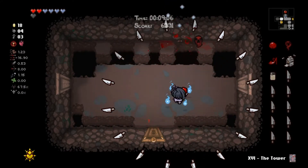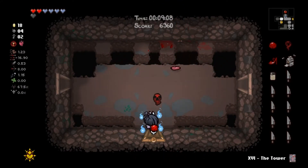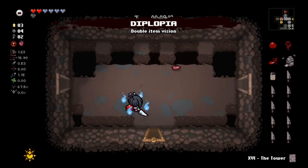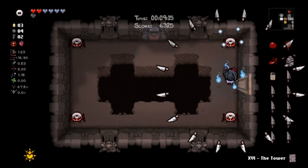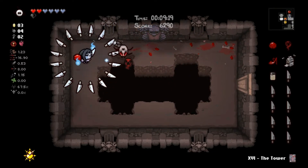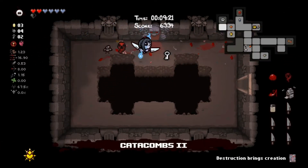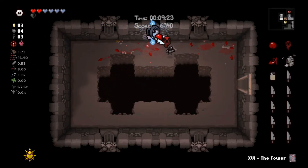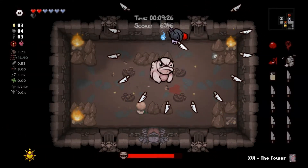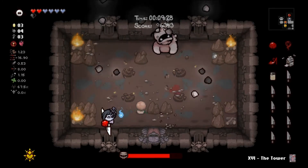This could be a dangerous room — turns out it really wasn't. Shop here: Diplopia for 15 cents. We'll pick it up maybe — we can double a devil deal item. Would love to get two more cents for the soul heart in the shop, but oh well. Maybe we will, considering Bumbino does steal money.